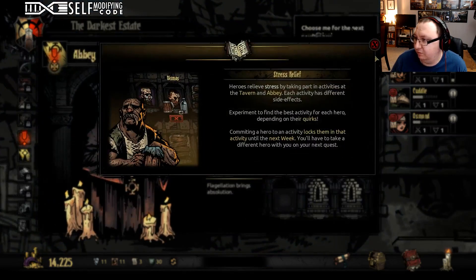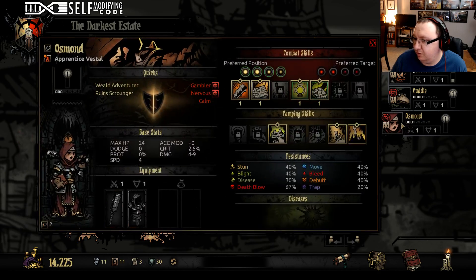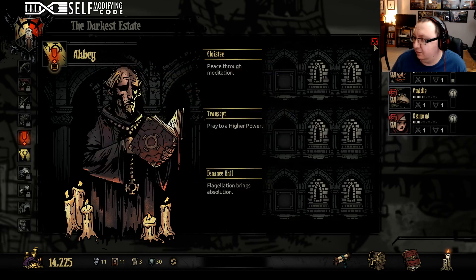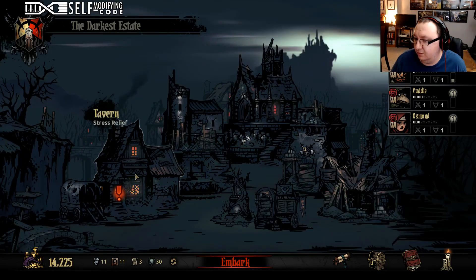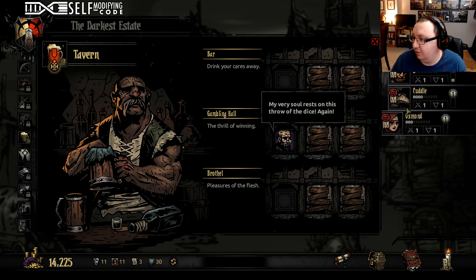Let's go to the stress relief. The cobwebs have been dusted, the pews set straight. He's a gambler — in town he'll only gamble, so that's not great. Let's get him to the inn. Of course somebody's in the gambling hall so she can't rest.